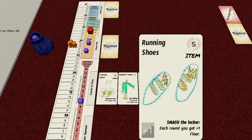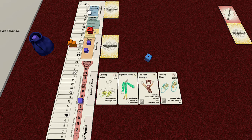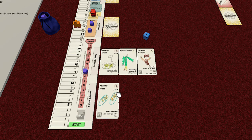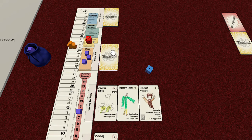Turn thirteen - running shoes! If we smash the locker, each round we get plus one floor. We're 17 floors away. I think I'm going to smash that locker and steal somebody's running shoes. Not terribly ethical of a superhero, but somebody's going to be happy to lend us their shoes. Smash means we take a rage, building takes a damage. If we triggered twice and damaged both times, we'd lose - that'd be three more to 14. But now I have a base speed of three - going up to floor 31.